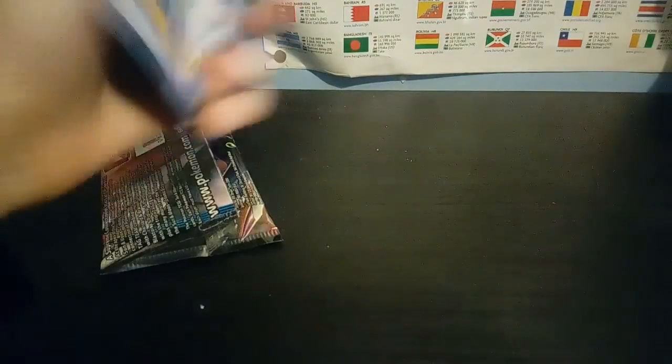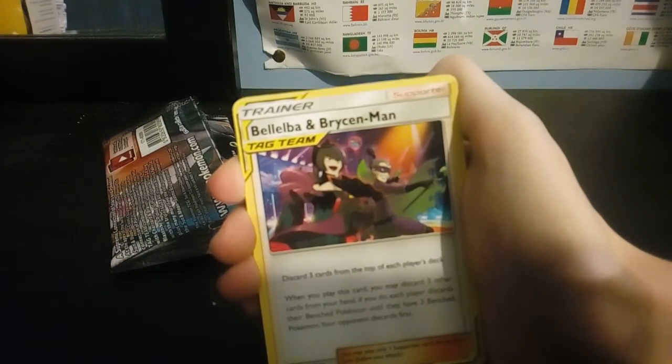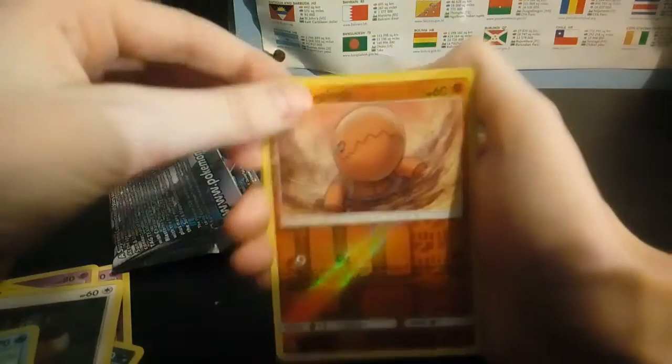Let me just move all these cards out of the way and put them on the floor. Next pack — Cosmic Eclipse, another Cosmic Eclipse. Let's see if this one will let me open it — come on. There you go, it's open. Blue and Ground first card — not bad. Here is the code. Four to the front, swing around — another water type energy. Oh, tag team! Belleba and Brycen-Man tag team. We've got Mimikyu, Snom, Grimer, Magnemite, Eevee, Flabébé, Sneasel, Trapinch, reverse holo, and the rare is a holo Sandaconda. Regular rare. Two green codes so far.